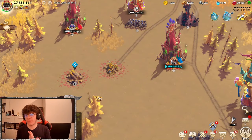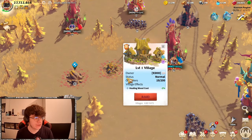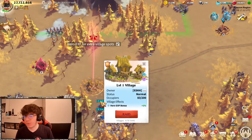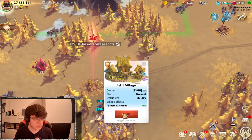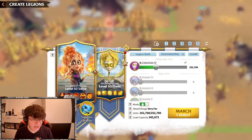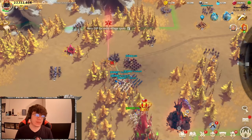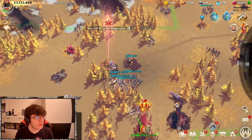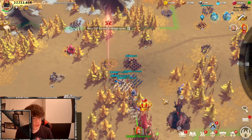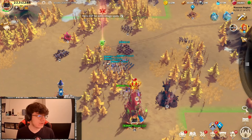For doing this, I would recommend everyone to use a level one village, because a level one village is the easiest village to wait on. We want to wait on it and then attack it, because as we know, if we take it, it gets counted towards our villages. Let's get this done quickly — there we go, we have occupied the village.